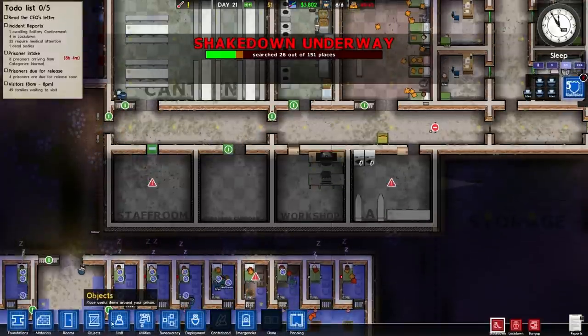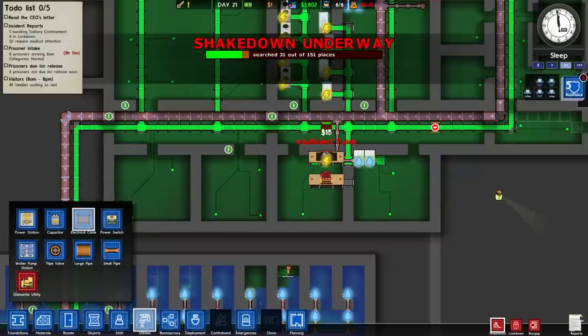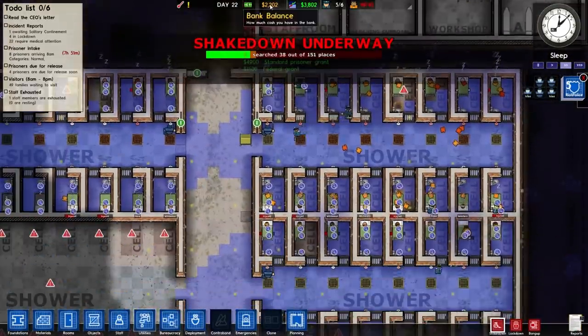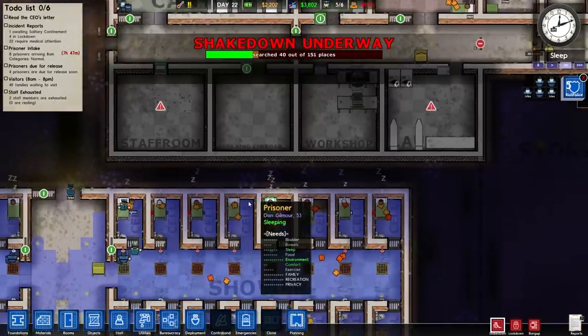Let's get the old utilities on the go and some electric cable. As soon as 12 rolls on, shove that down there and then see what the repair bill is like. The repair bill is not that bad - we've still got two grand left over, so we can go and build some stuff.